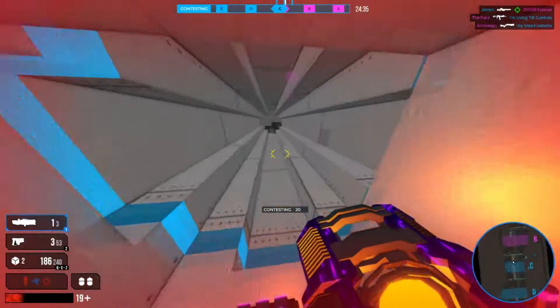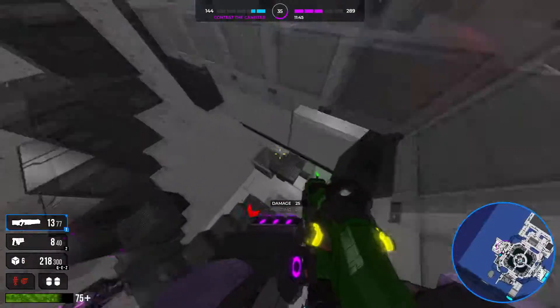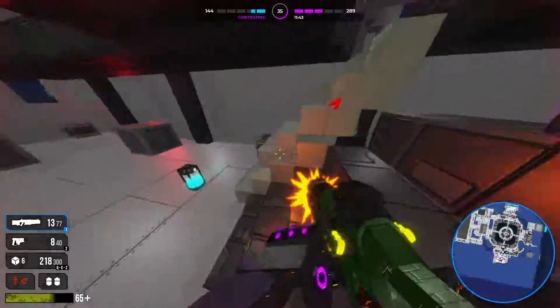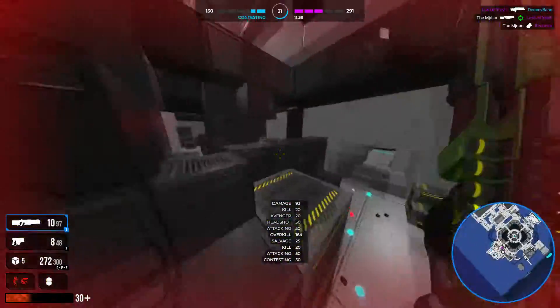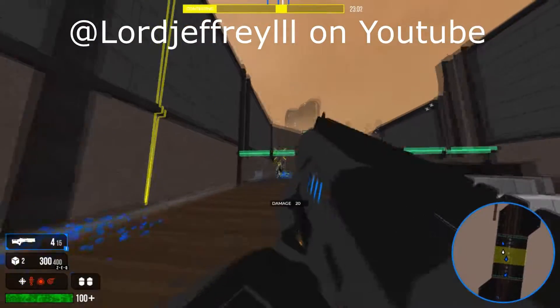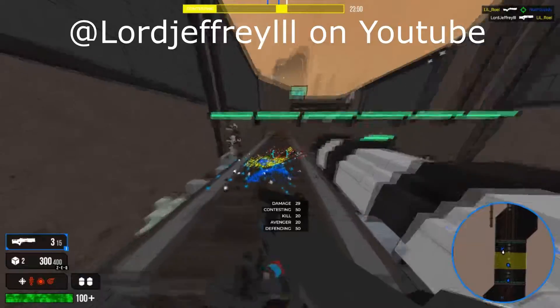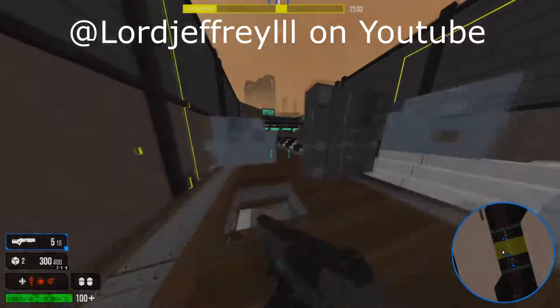To differentiate this weapon from all others while still feeling familiar and grounded, I thought of a few properties it should have. Similarly to plasmas, it would share high headshot damage, large projectiles — so fewer pellets in a shotgun's context — slow projectiles, high range, and sci-fi looks. Differently, similar to the combat shotgun, its cousin weapon, it would be better suited for close range combat, have good use for ADS, a larger magazine, and a bite of bark.